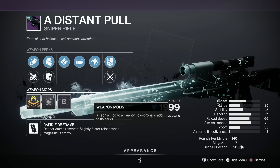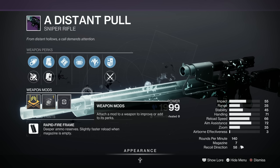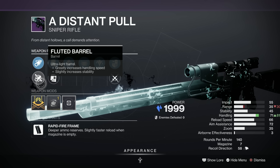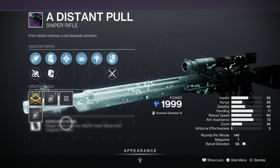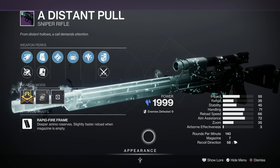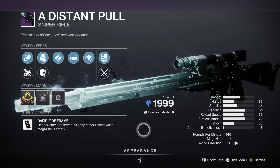Next we've got the Distant Pull — which sounds a bit rude to me, like pleasuring yourself on a mountaintop far away. Anyway, we've got Opening Shot, Ambitious Assassin, Tactical Mag, Alloy Magazine, Fluted Barrel or Corkscrew Rifling. It's a Rapid Fire Frame, again it's Stasis. That's from Season of the Deep. This is overall a C-plus on Light GG — not brilliant, but not rubbish either.